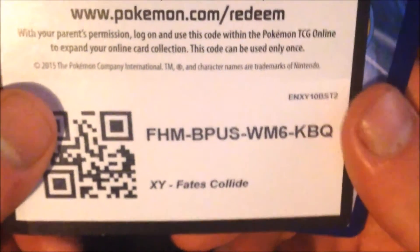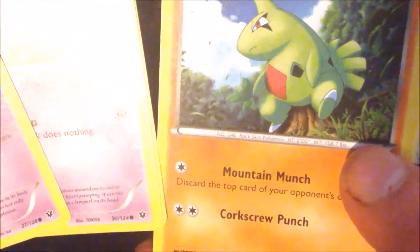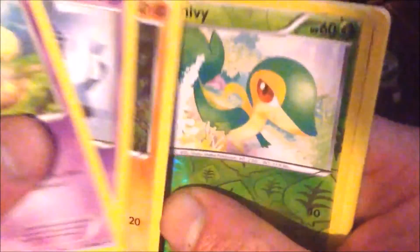Alright, going right down the line. We got a Lugia Break. We need something so epic in these pulls. We got a Koffing, a Spoink, a Larvitar, a reverse holographic Snivy. Our winner for the pack is Mr. Mime. We got Weezing, we got Fairy Drop. Not so good so far.